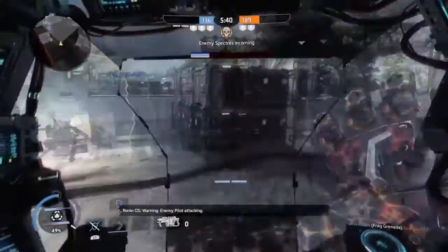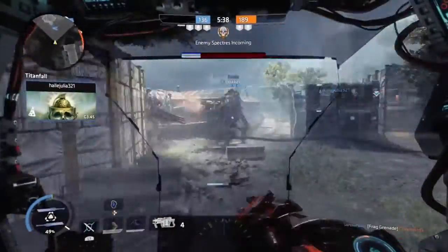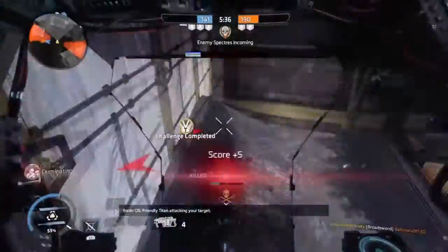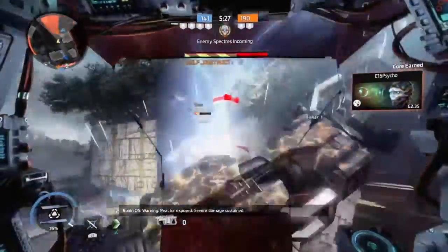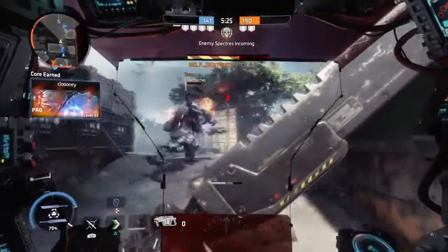Another tip I recommend if you want to become number one: you always need to stay on the go. As a general rule of thumb in Titanfall 2, you don't want to stay on the ground for too long. You kind of want to be staying either in the air, on top of rooftops, or on the wall as much as you can.